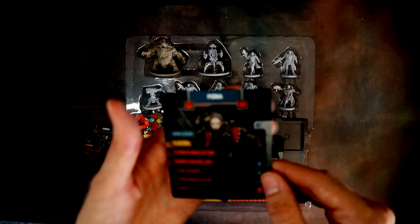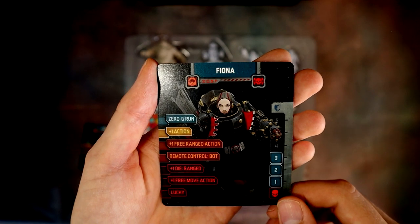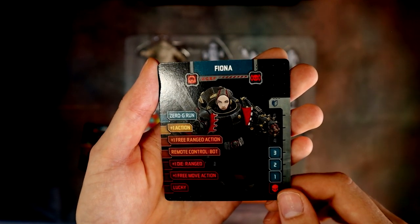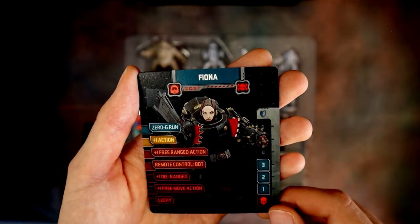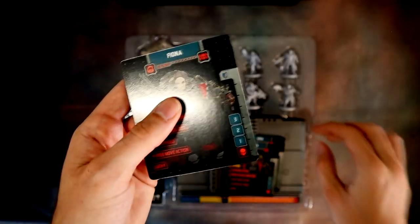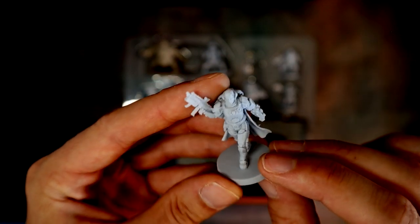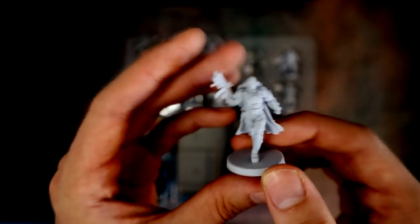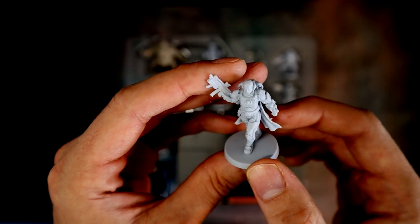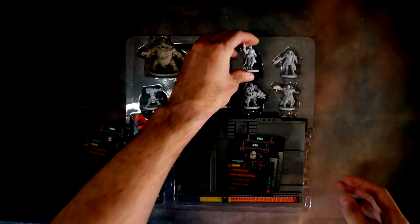Then we have Fiona — she has Zero G Run and Lucky Remote Control Bot as her rules. Her model is quite an elegant little pose, having a bit of a stroll while killing some Xenos zombies. Looks awesome.